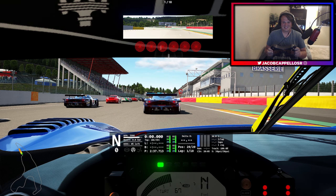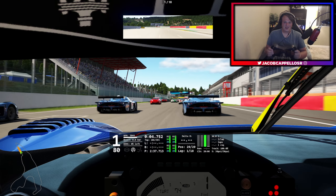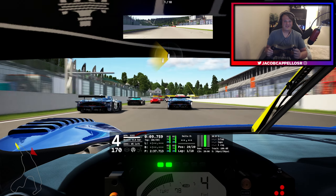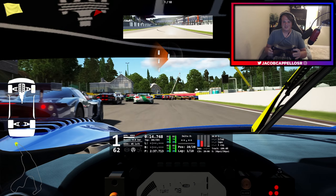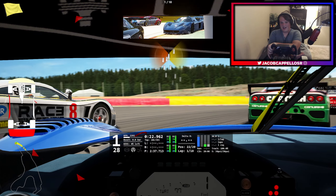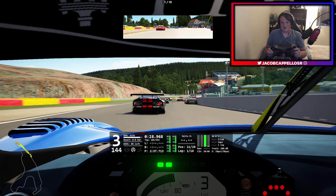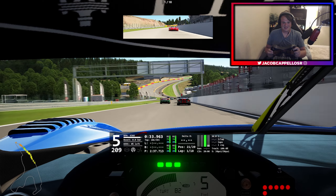All right, ladies and gents, here we are at Spa. You wouldn't do a standing start in real life, but that's all we got here in AC. I put all the Maseratis in the back as well. We are a little bit faster, but not a ton faster, so we still have a nice little fight up the field. And the AI have botched turn one. Foot to the floor — let's go. Assetto Corsa AI being Assetto Corsa AI. What's new?